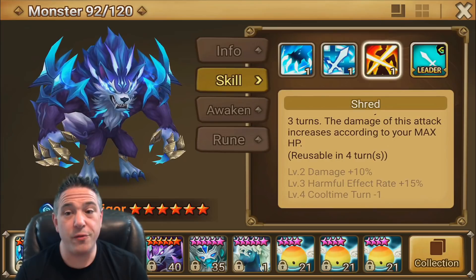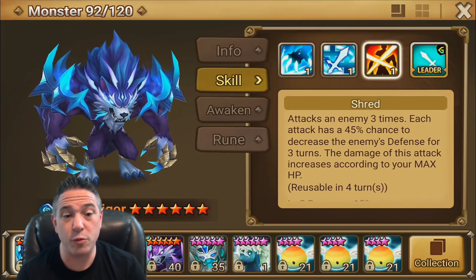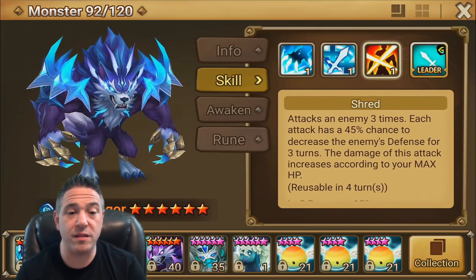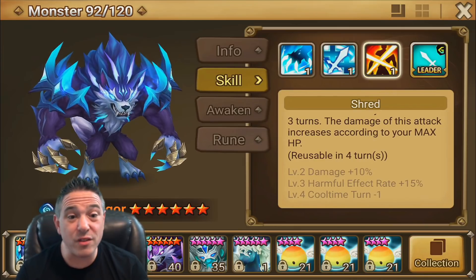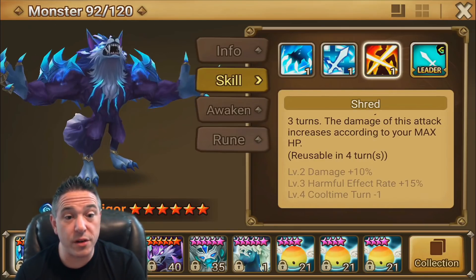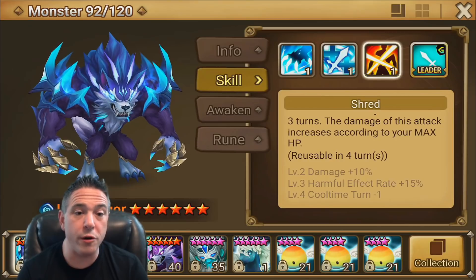That means the first hit has a 60% chance to defense break, which is what stacks that huge damage on the second and third hits. The last skill-up is a kicker — it reduces his cooldown. For skill 3 alone, each of these three things is totally worth the Devil, which means I absolutely would Devil my Vigor.